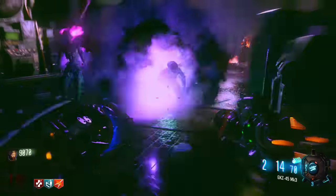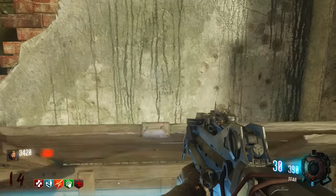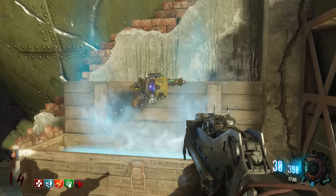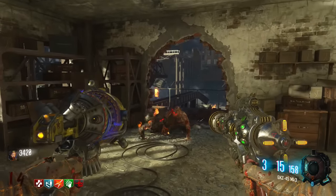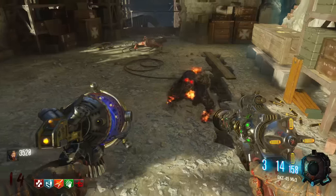If that was number two, you guys probably have a good idea of what's going to be number one. You guessed it — it's the GKZ-45 Mark III. This is pretty unique for a wonder weapon: essentially two separate wonder weapons that work together as a team. What's also really cool is you can get it from the box — you don't have to go through a million steps to acquire it.